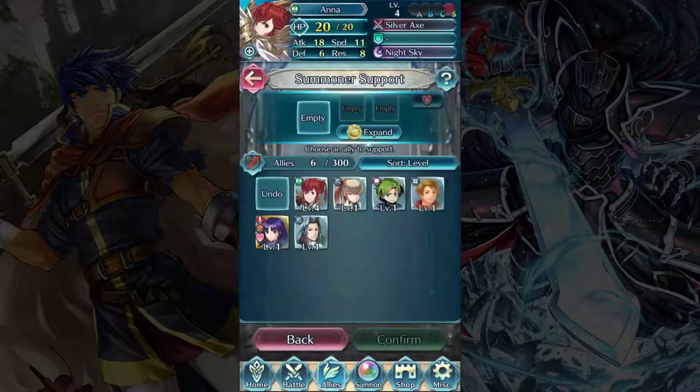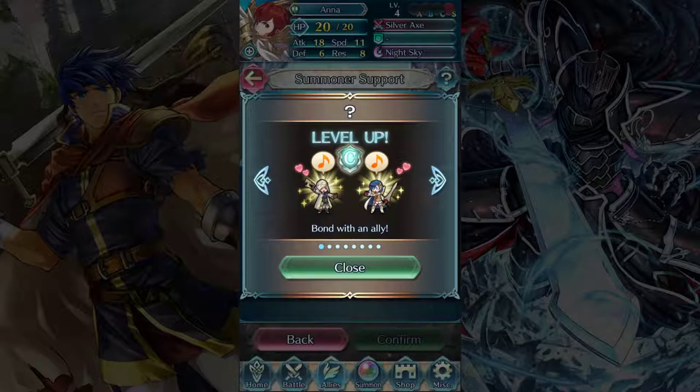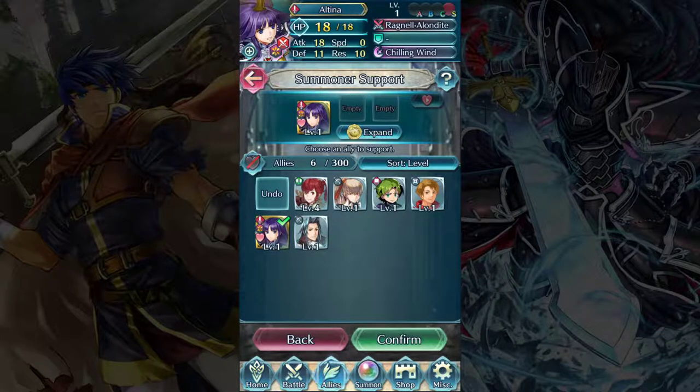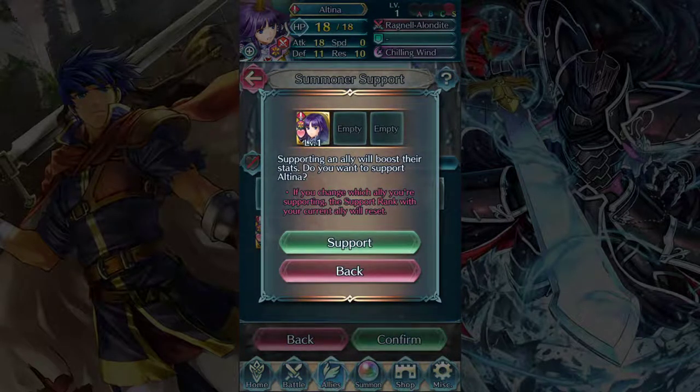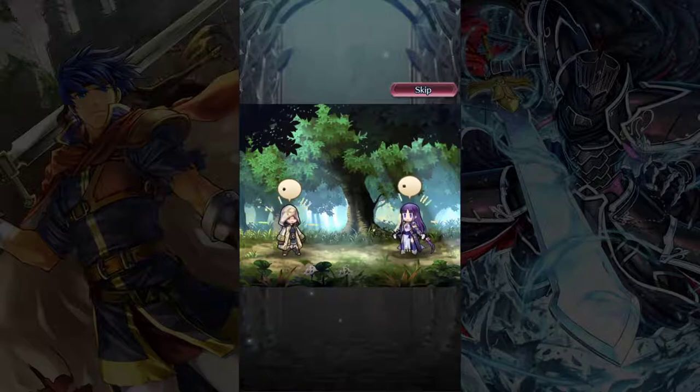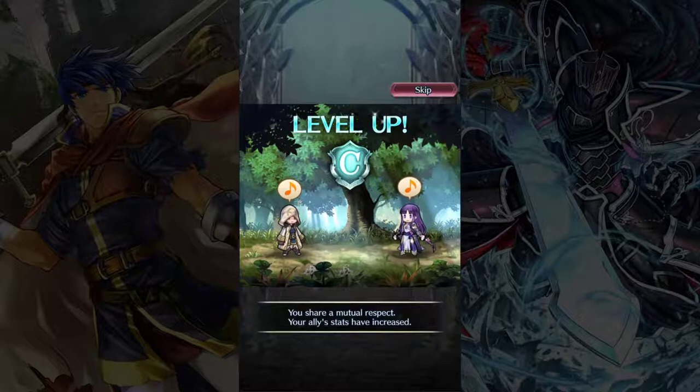We also have summoner support. What this means is you, as the summoner, actually get to form a partnership with one of your units — only one. If you pay for the Fae Pass subscription service, you can actually have up to three summoner supports, but by default you only get one. What this does is very similar to ally support. Say I picked Altina — let's go ahead and make Altina my support partner. We see a little cut scene — now we're best buddies — and we'll spend time together on the battlefield and fight together.